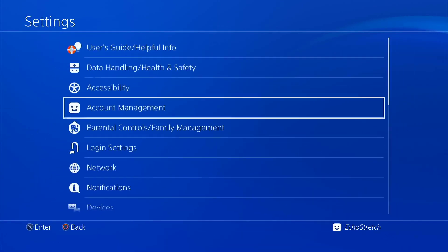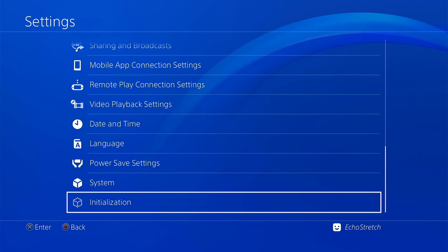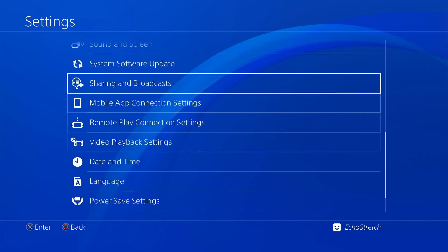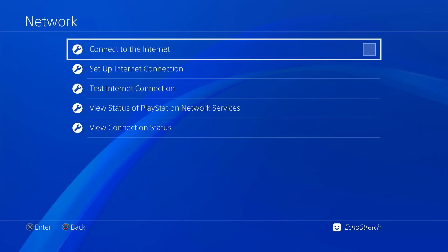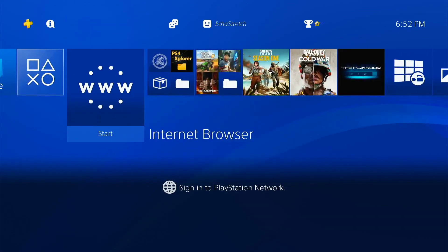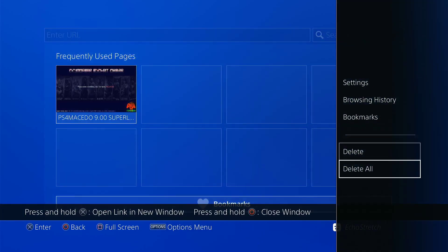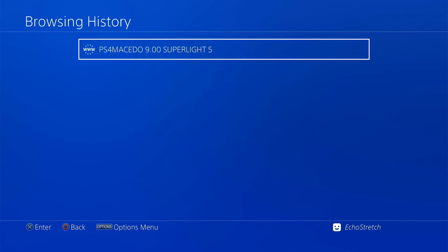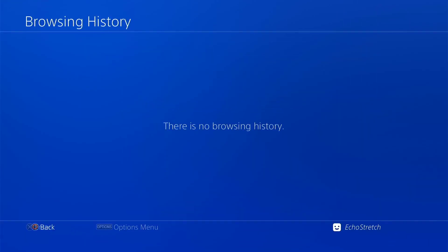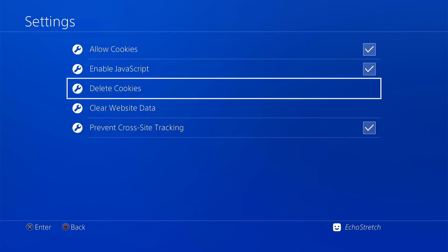We'll go over to our settings. You can see that I don't have the GoldHEN options, and if we scroll down I don't have debug settings. So we're going to go up to network and go ahead and check connect to the internet. And once that's done we can go ahead and back up and launch our browser. From here we'll just do the usual — close that first window and go ahead and delete all our frequently used pages. Go into our browser history and clear that as well. Then we'll go into our settings and delete our cookies and clear our website data.